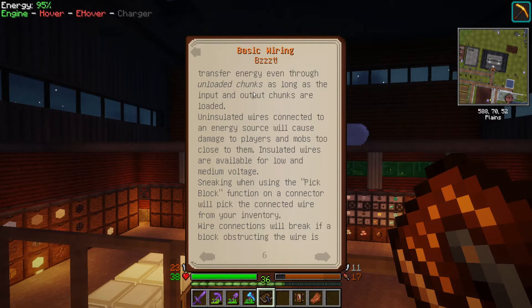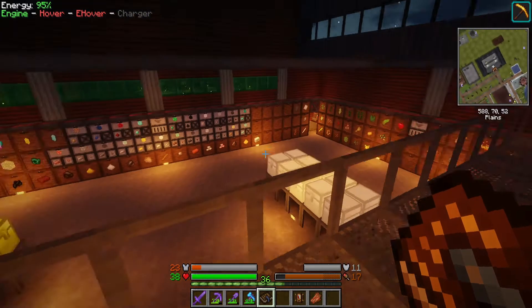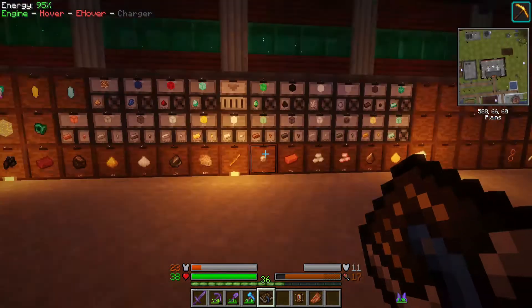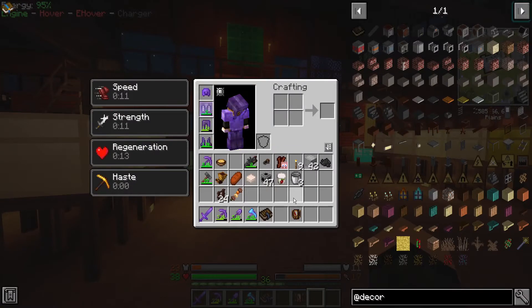Uninsulated wires connected to an energy source will cause damage to players and mobs too close to them — insulated are available for low and medium voltage. If I wanted to run medium voltage wires overhead, I'd only be able to ever run two generators, and I would have to pull out at high voltage. I could probably use the capacitor trick to avoid using transformers, but the transformers do look cooler — so that'd be a definite reason to use those.